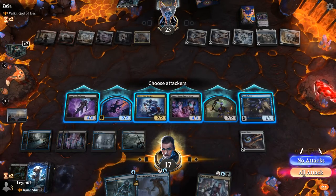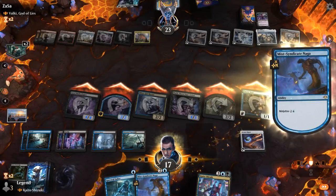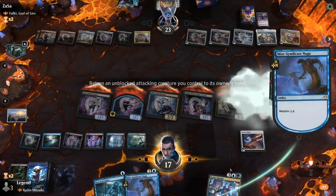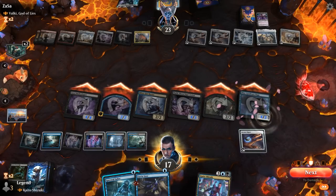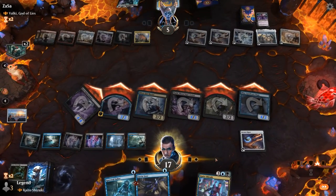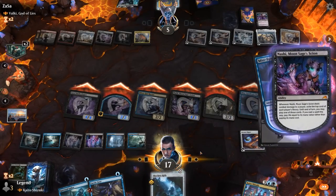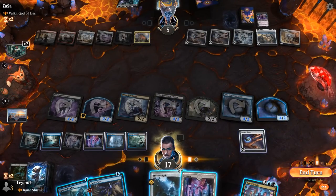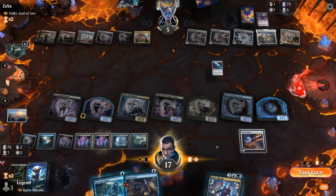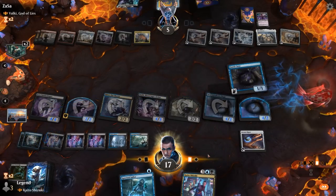We'll attack and then ninjutsu for 2 mana thanks to Silver Fur Master. Probably still pick up Faerie Seer. Opponent's at 5 — I guess it was one more damage from Naga getting pumped. I can play a Relic or just a land is probably better here, and then I can go Faerie Seer to see what's on top.